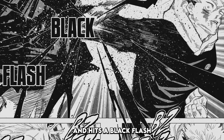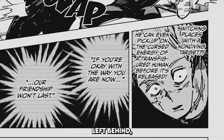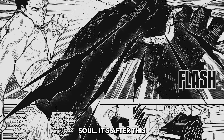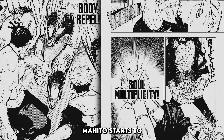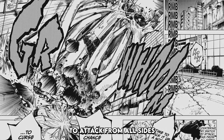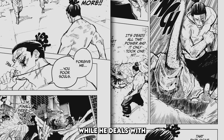However, Yuji comes in and hits a Black Flash on Mahito. Yuji and Toto start jumping Mahito, and due to Toto feeling left behind — being the only one in the fight to not hit a Black Flash yet — he hits a Black Flash on Mahito, but it doesn't do anything since Toto can't hit Mahito's soul. The narrator then says all three have brought out 120% of their potential. Mahito kicks it up a notch, using soul multiplicity body repel to attack from all sides to stop Toto from switching places, and can now make transfigured humans of up to Grade 3 level, sending out 3 of them to hold off Toto while he deals with Yuji.